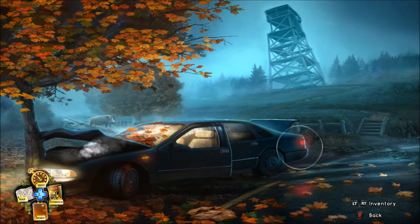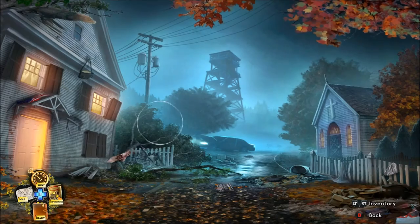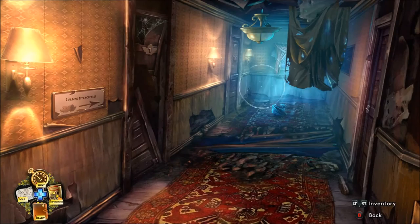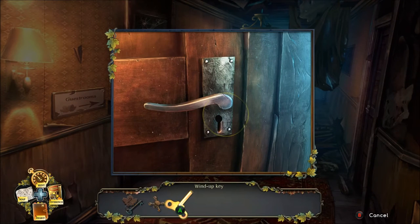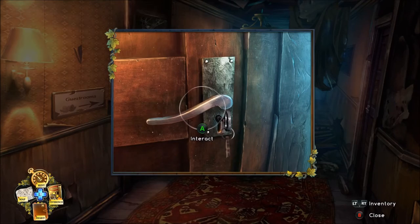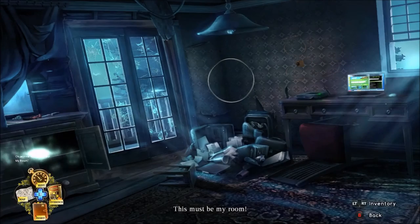I'll go back to the house and put that plank down. As you can see, it's really nice and simple — point and click. There's a good little storyline to this once you get going. Use that key. Have to interact twice here — turn the key and open the door. This must be my room.